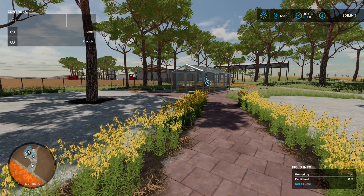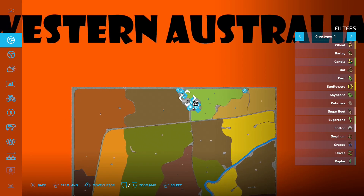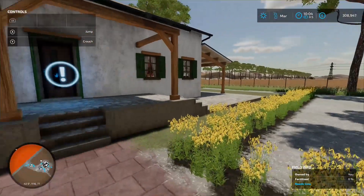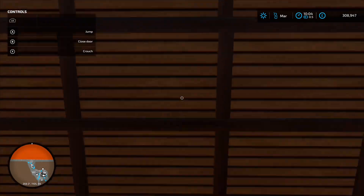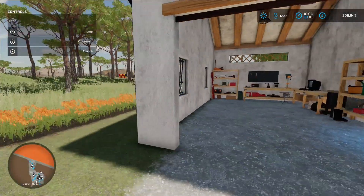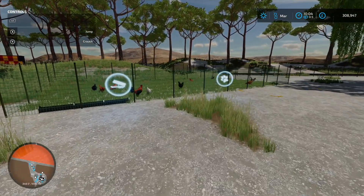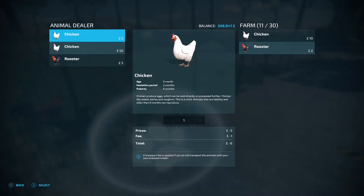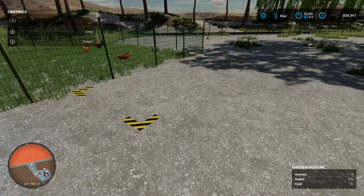For the start farm, you start up here in all three game modes. Behind us is your sleep trigger. Come around here and open up this door — there's your wardrobe icon. Around the back of the house there are some chickens that were already there at the start, which is ace. Load your feed in, got the animal dialogue box — 11 in already, 30 at capacity. Your egg pallet spawn point is there.